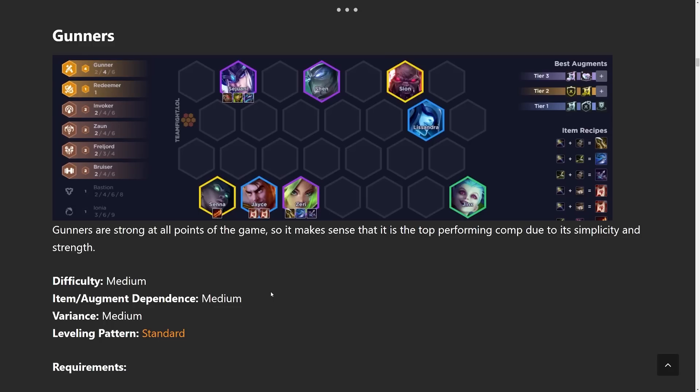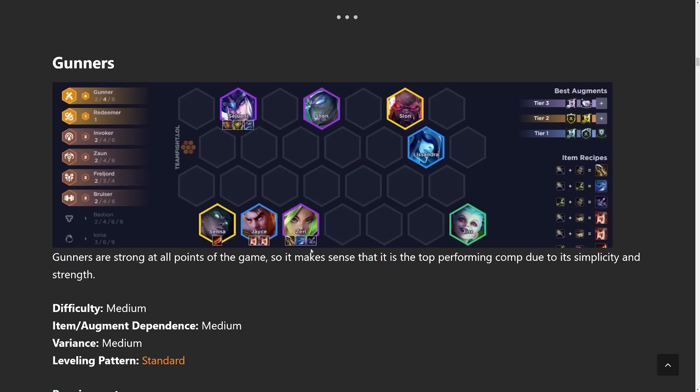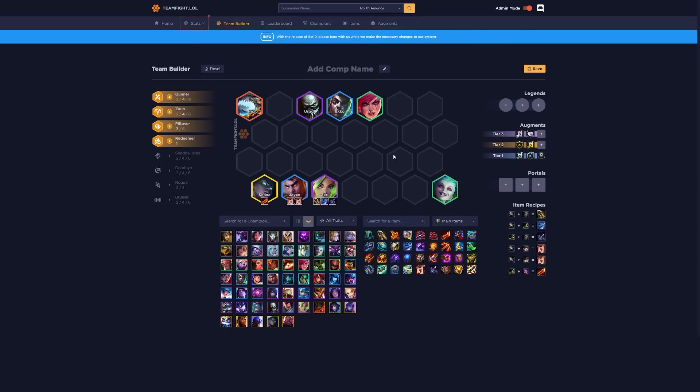Gunners are pretty solid because you can play AD flex into them — you could either play the Gunner comp or the Deadeye comp. Both use the same items; the one difference is that Gunners likes Zeke's Heralds a lot more. There are three different variations of this comp. You could take out Sejuani, Shen, and Lissandra and add in four Zaun by adding in Urgot and Echo. After that you could also add in Vi and get the Piltover T-Hex — great if you get it in the early game because then you can lose streak with it.